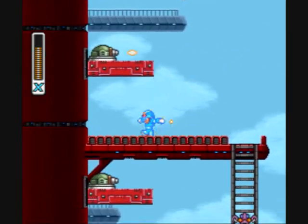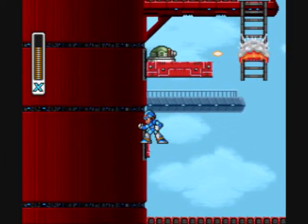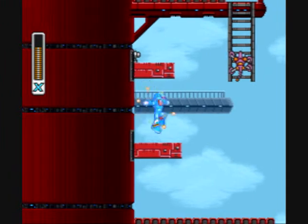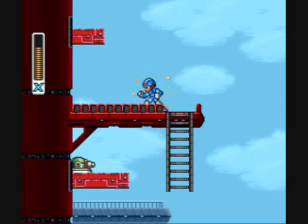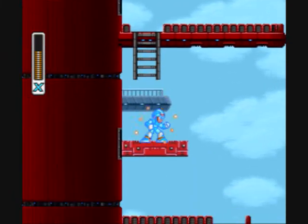Pour parler du boss, donc Boomer Kuganger, franchement il est pas dur. Si vous avez les missiles de Chill Penguin, franchement ça passe tout seul. Comme tout le boss du Megaman, il va m'avoir une ou deux fois. Mais franchement, avec les missiles, ça passe tout seul.